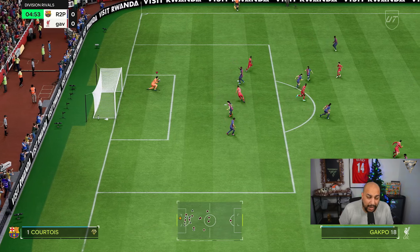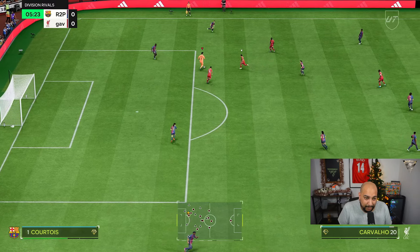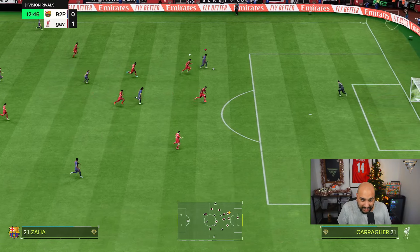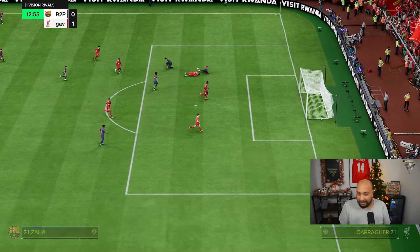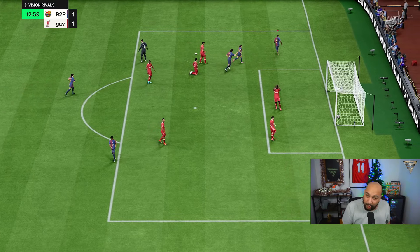We're going to stick him in the team and see how he plays like we do in all our player reviews — feeding the ball as much as we can to the player and putting them under pressure. The quick step plus is kicking in there. Zaha: great finishing, great composure. Get him on that counter attack and no one's stopping him.